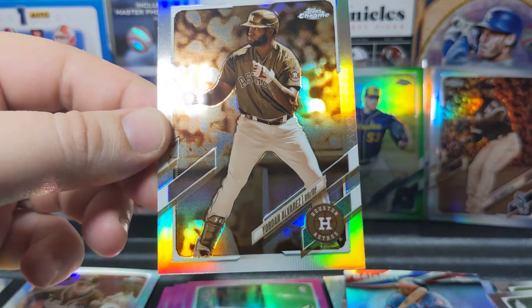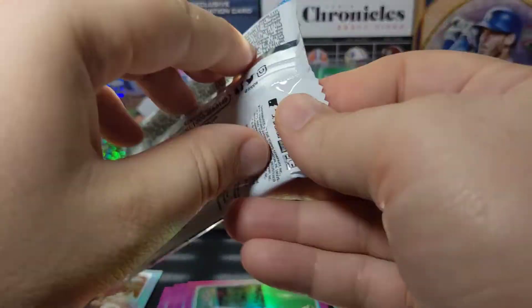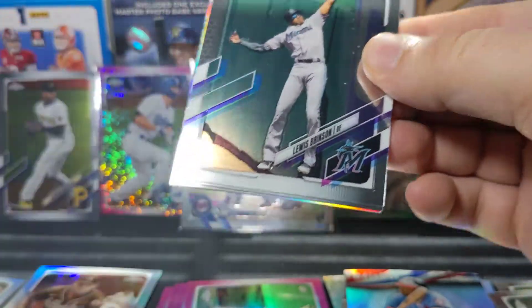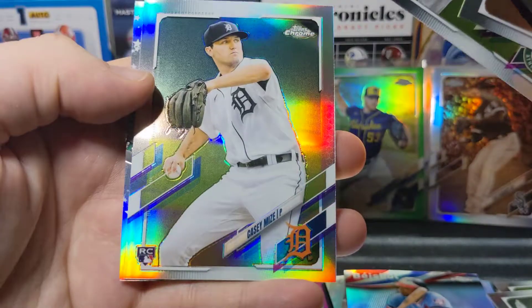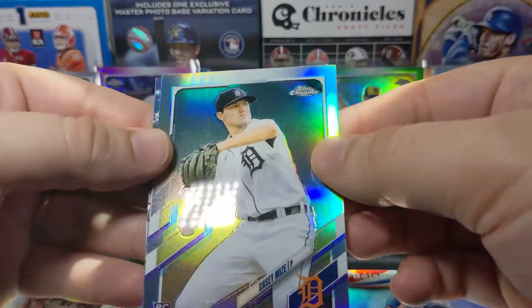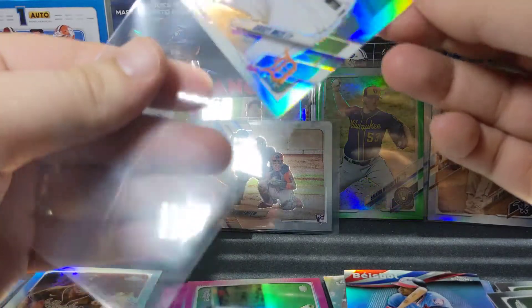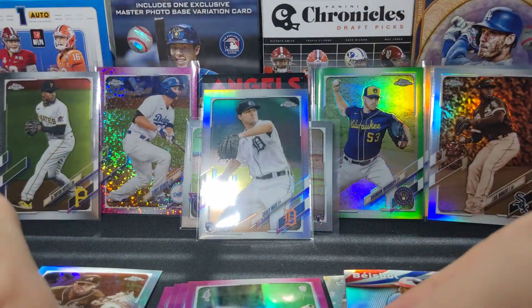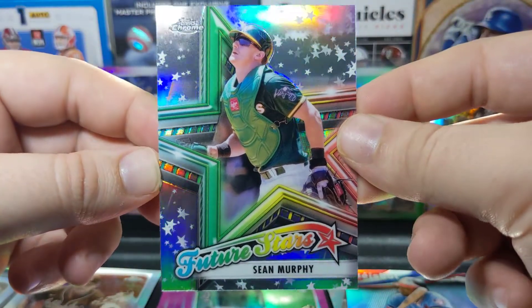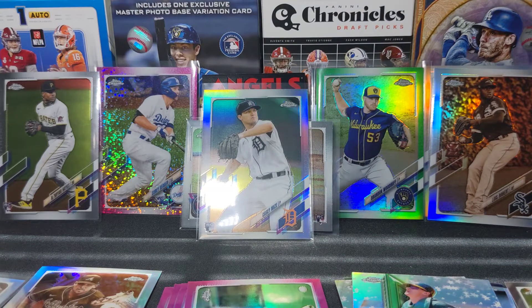We've got Gonzalez, and then a nice PC action on the sepia — a Yordan Alvarez sepia! We'll sleeve it up even though it's just a PC card, excited about getting that. Last pack — Brinson, Canha — oh nice, there we go! A rookie refractor of Casey Mize. It is a pitcher but he has a lot of potential. We'll throw him in the front. And then we end this one on a Sean Murphy.